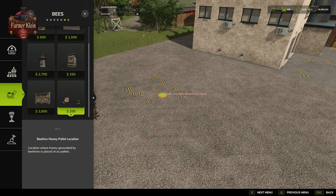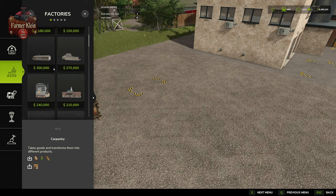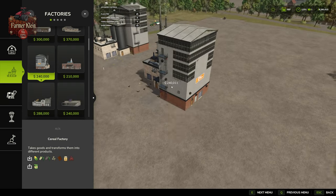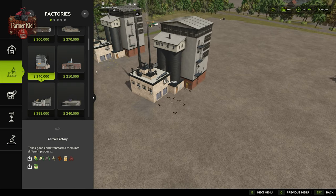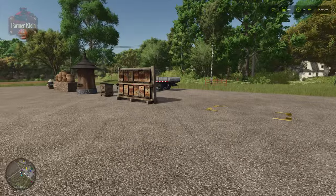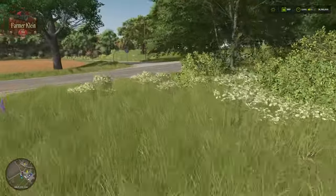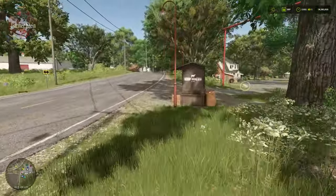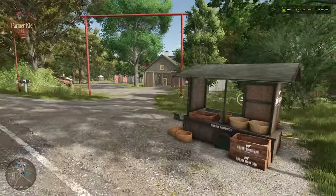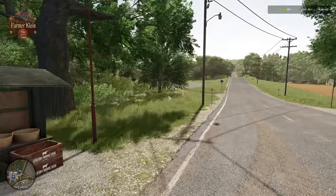Only one honey spawn point per farm is allowed, so in single player that's literally one per map. As far as productions go, the cereal factory at $240,000 is the only production point that will accept honey as an input. Other things you can do with honey: you can sell it directly at the farmer's market or at one of these small farmer's kiosks, like the one at the entrance to the farm on River Bend Springs. Other sell points on the map will vary specifically to the map itself.